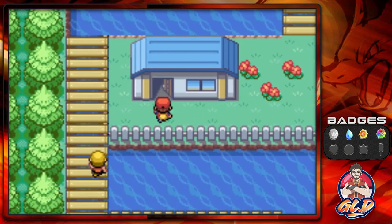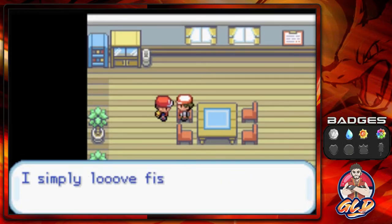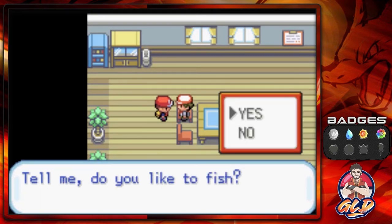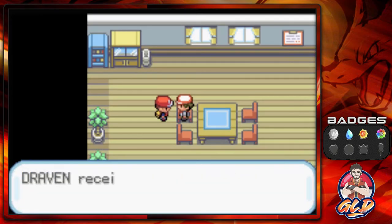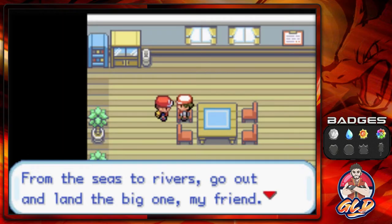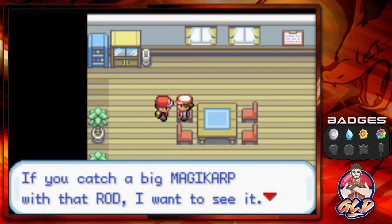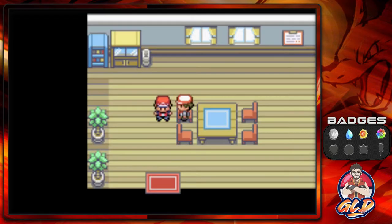Round two — go into this house and talk to this guy who says he's the fishing guru's younger brother. He simply loves fishing and asks if I like to fish — yes I do. He gives us the Super Rod, which lets us catch many of the more rare Pokemon from seas and rivers. He adds a request: if you catch a big Magikarp with that rod, he wants to see it, because he also loves seeing gigantic Magikarp.